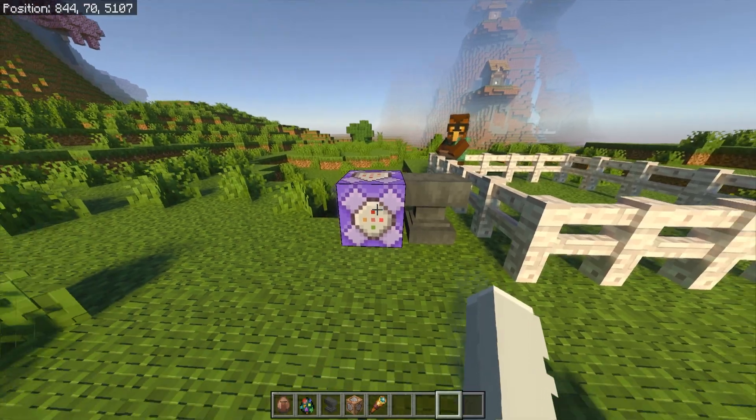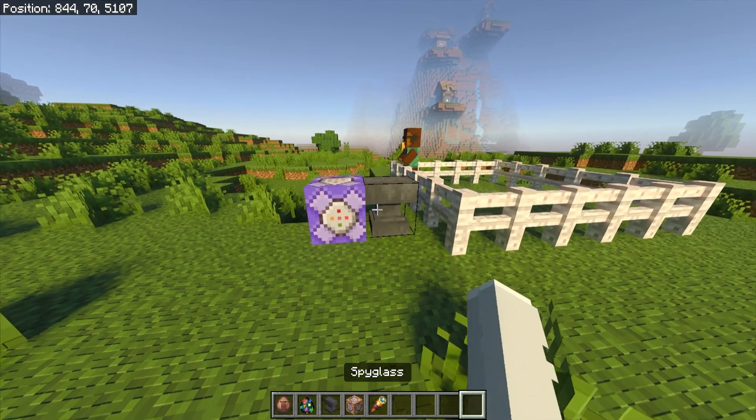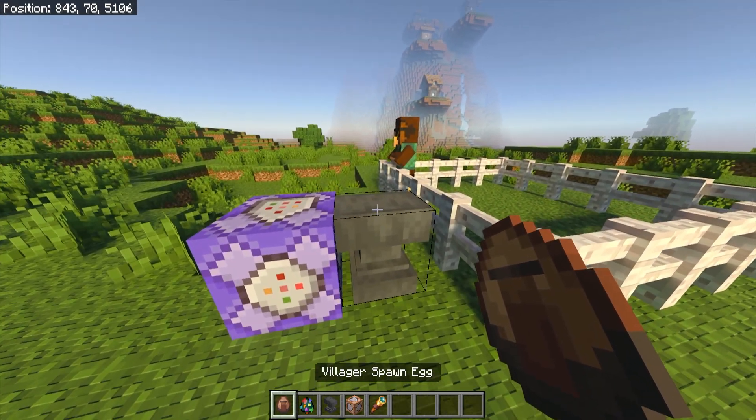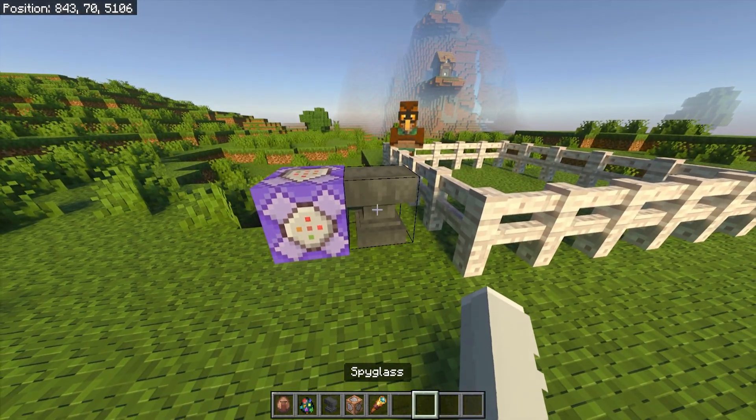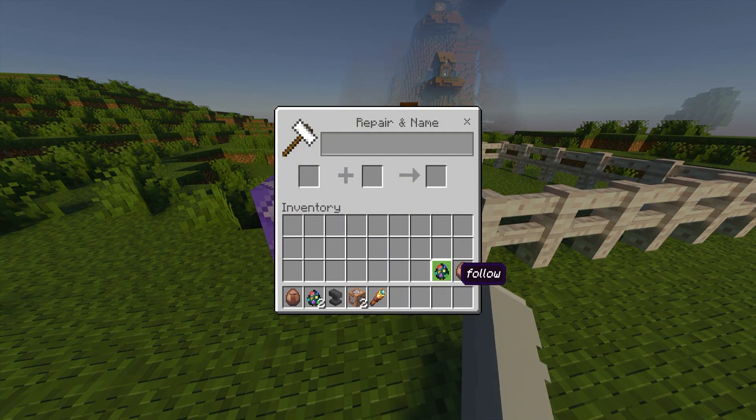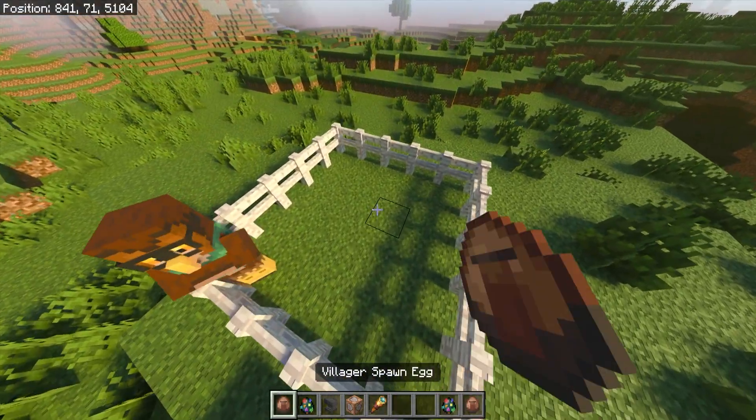Once you have all that placed, grab your spawn eggs and go into your anvil. You want to place your anvil down as well. In the anvil, rename your NPC spawn egg to 'follow' and rename your villager spawn egg to 'by' — all lowercase. I already have mine made right here. It's really simple, and if you want to copy the names you can definitely do that.